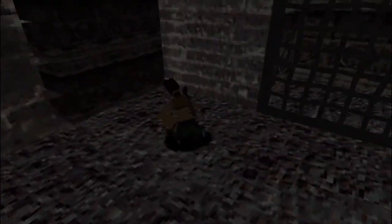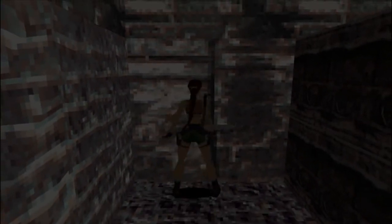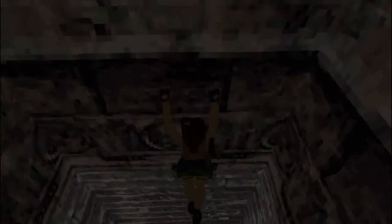The next thing we have to do is put ourselves down here, but then we have to pull that block out before the spikes get us. We have to pull this out — that should stop the spikes from coming any further. We have to pull this door up, and we are going to just lower ourselves down here.